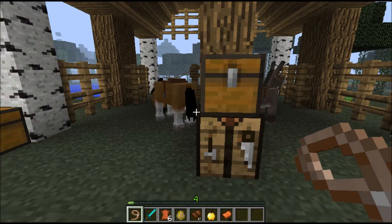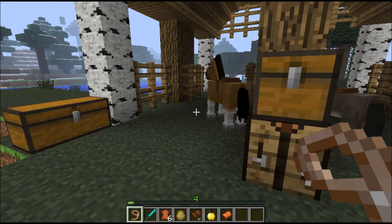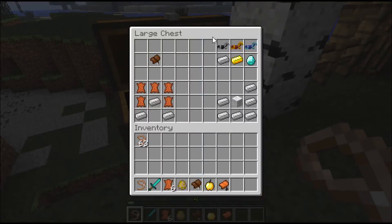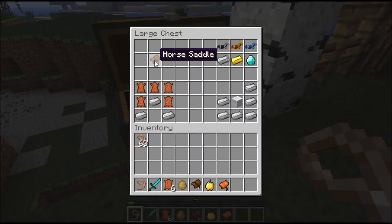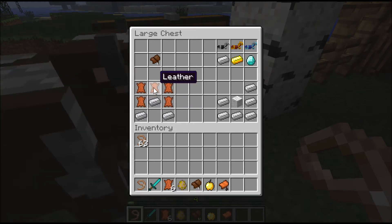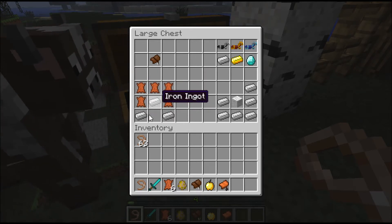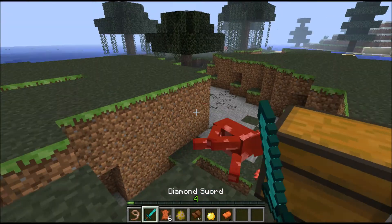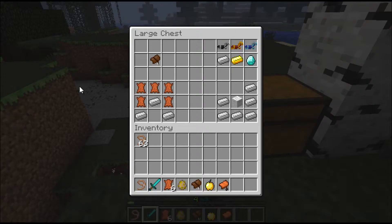I'm gonna show you some crafting recipes before I show you even more from this new snapshot. In here we've got some stuff. Horse saddle - I've shown you that; you put it on a horse so you can ride it. It's different to a normal saddle. What you do is you make a helmet shape - all along the bottom you just put some iron ingots. So yeah, you just line the bottom with iron ingots and it makes a horse saddle.